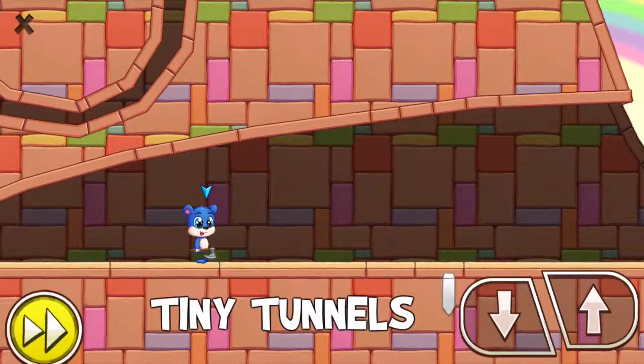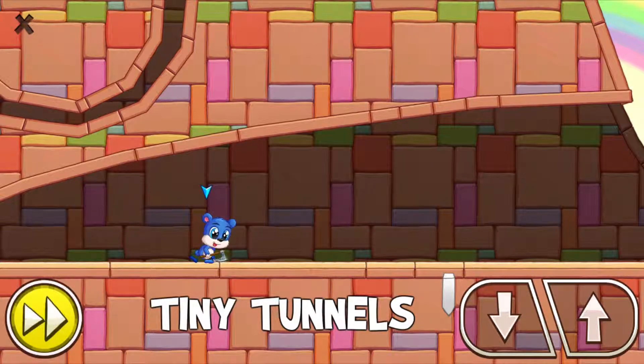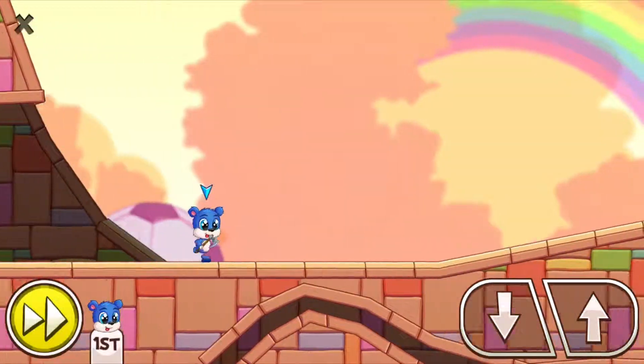Okay, so this is the fastest route on Tiny Tunnels and we won't be using any power bumps to simulate the fact that we can't just use speed bursts and stuff to go super fast.